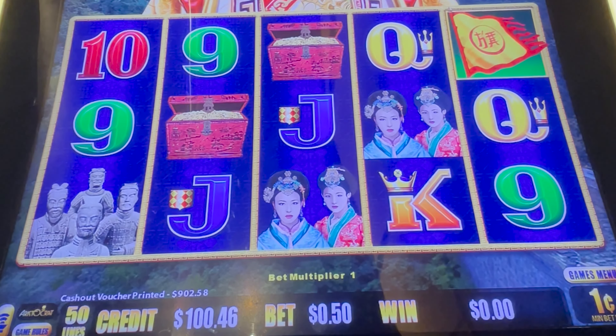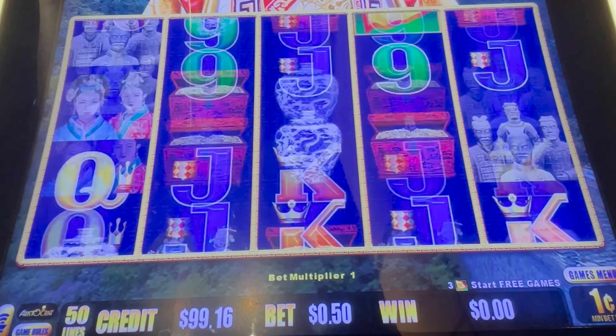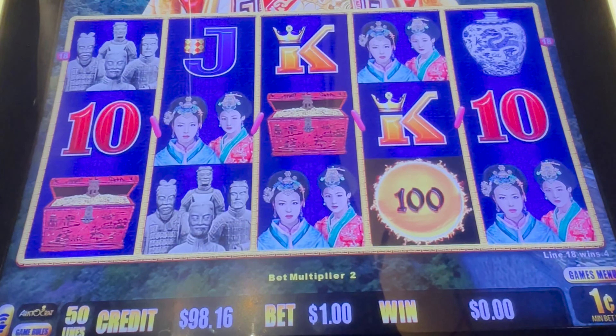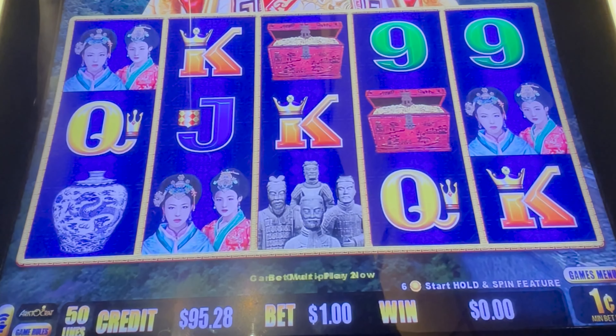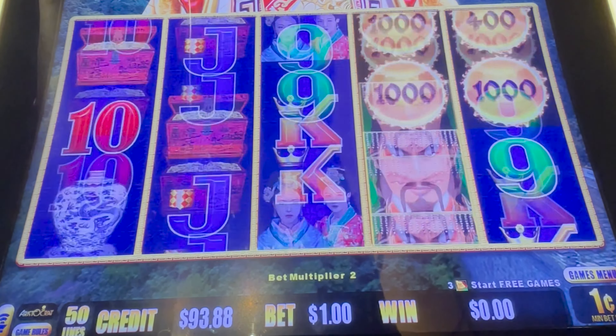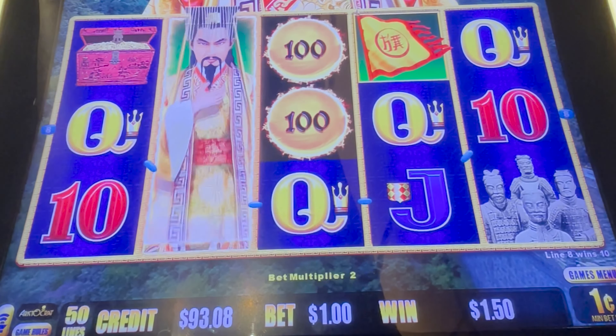Let's start with the one cent denomination. I'm going to work my way up. Let's warm it up, see if it wants to give me something on some fast taps. Three flags or six balls will be just fine. Come on, fast tap me into a win.